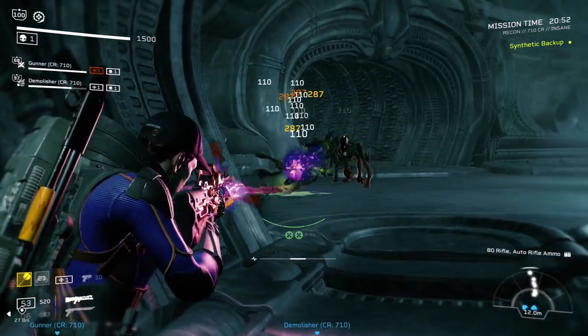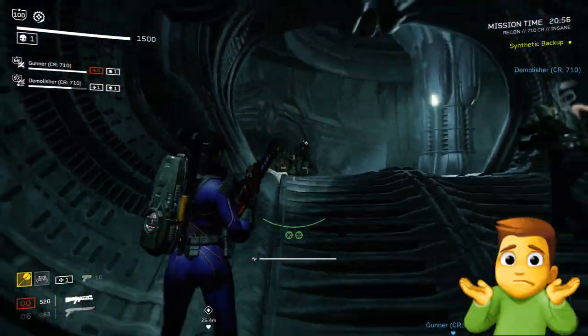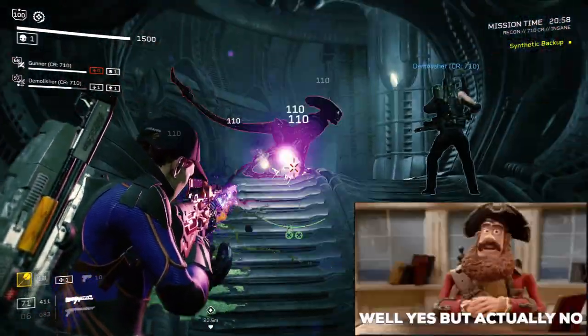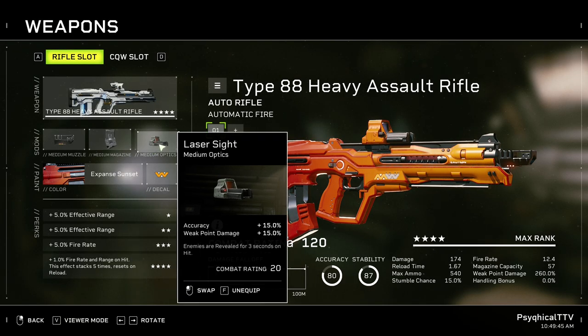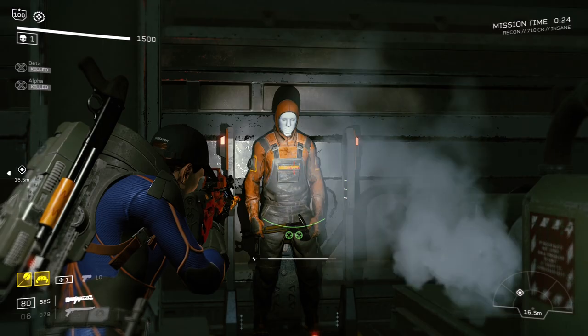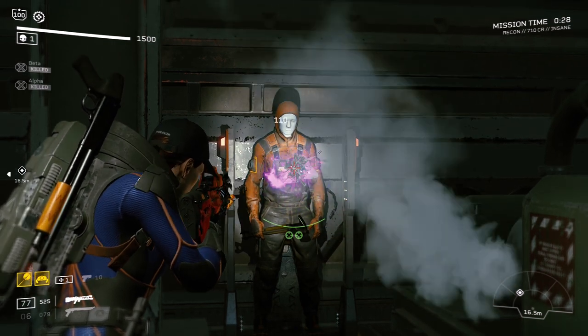Now, you might have figured that we only reveal with our Bloodhounds — wouldn't regular pups be better for this? Well, yes, but actually no. We can also reveal with our weapons as well, and we'll dive deeper into that later. And if you're not sure whether weapons that can reveal also proc our Red is Dead perk, here's the proof.